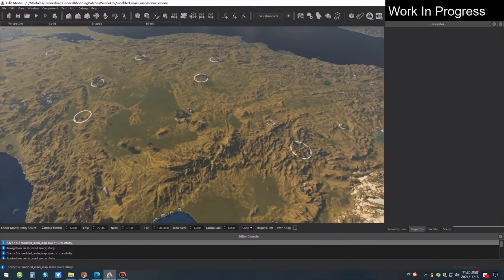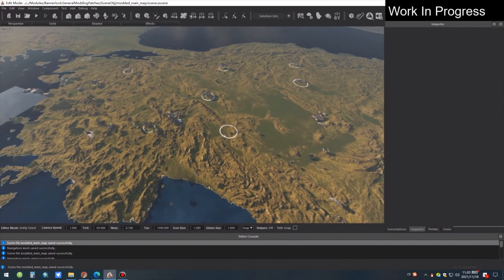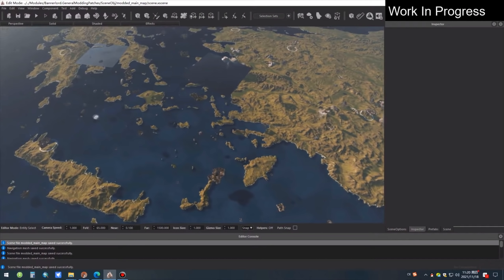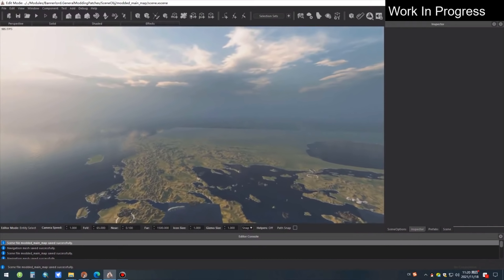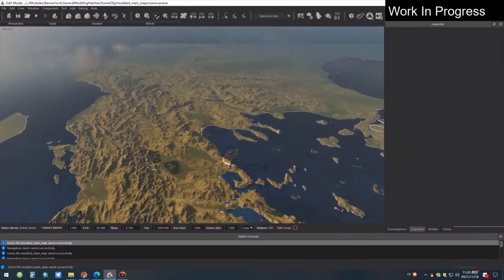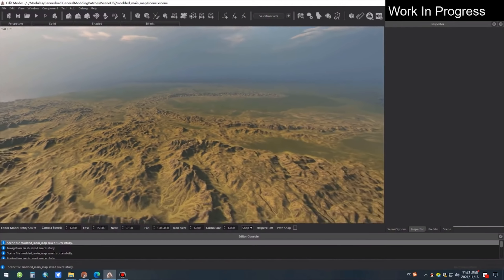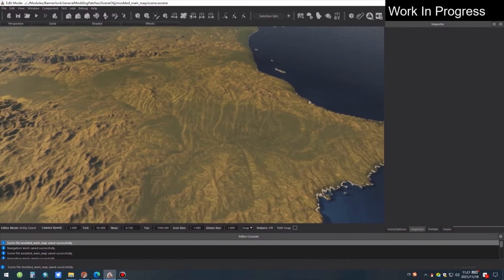Right now we're moving across Turkey, and as I mentioned, the campaign looks to go from the southern parts of Hungary all the way down through Turkey, through the Middle East where a lot of the Crusades will be happening, and then into Egypt and maybe a bit of the Persian area further east. You can already see the detail and the size of the campaign map as we scope over Greece. They mentioned in the comments that the map is actually 1.5 times bigger than Bannerlord.